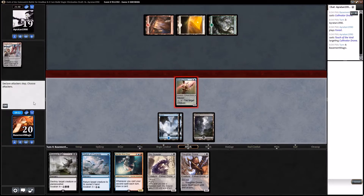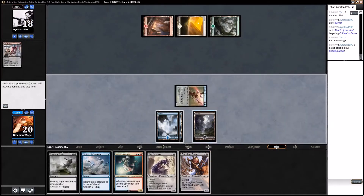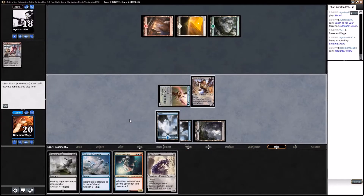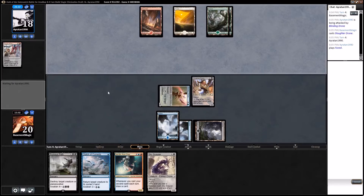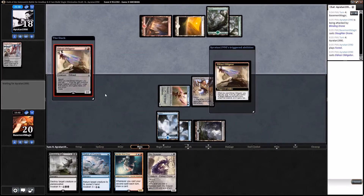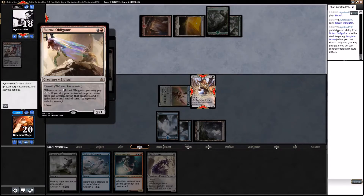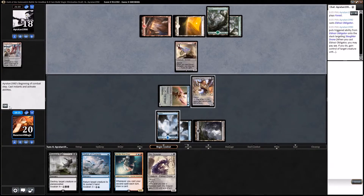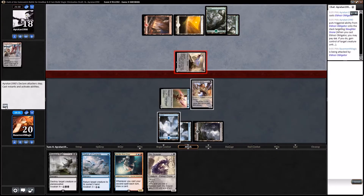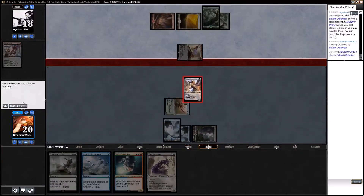Unfortunately missing our land drop. If he stalls at all I guess we want to get a little more damage in, plus if we have to we can Clutch of Currents to give us some time. The Obligator is definitely not something I want to bounce — but he doesn't have colorless mana so I guess it's not that big a deal. We'll kill it.